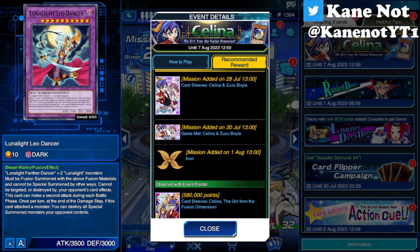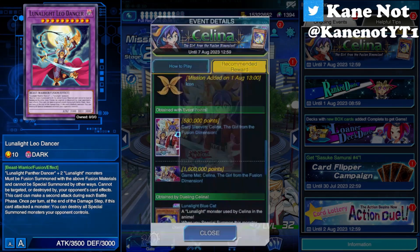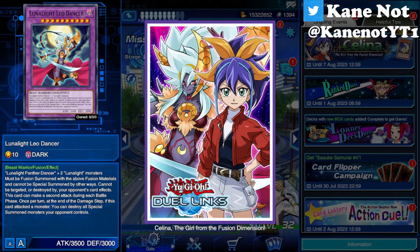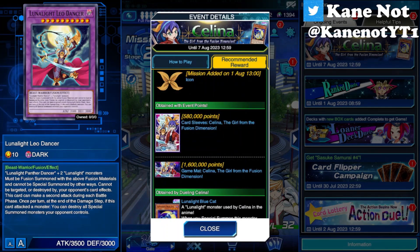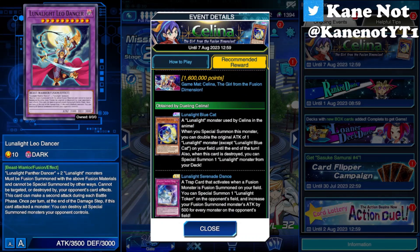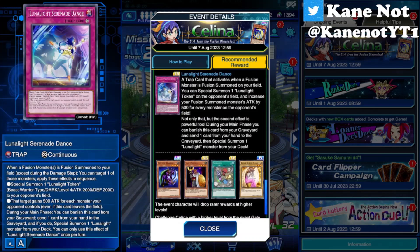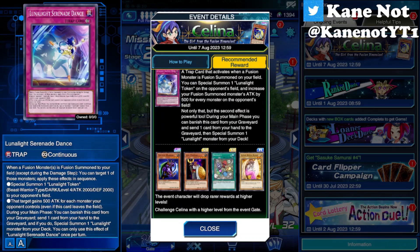There are new card sleeves as well as game mats for the event featuring Selena and Zuzu Boyle, as you can see on screen right now. As well as another one featuring Selena and also Leo Dancer as the main art for the card sleeve and also for the game mat. Event exclusive cards feature Luna Light Blue Cat and also Luna Light Serenade Dance, as well as other cards like Panther Warrior, Lady Panther, and so forth.